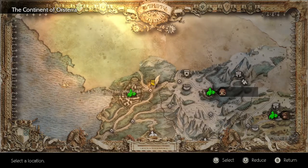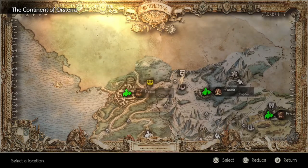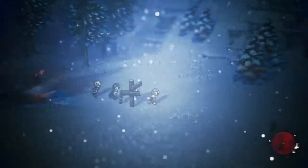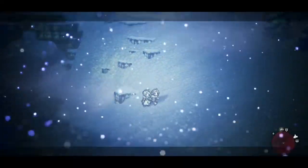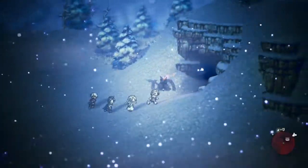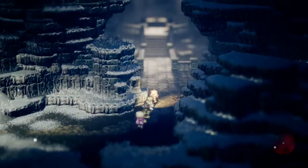Once you get that, from here we'll go back out to East Victor's Hollow Trail, then take a path east to the Western Still Snow Wilds. This is sort of a long trek, but you're just gonna travel southeastwards across the snow until you reach an arc that looks like it's made of rocks, then keep going east until you find the Shrine of the Flame Bearer, where you're gonna acquire the Cleric secondary job.